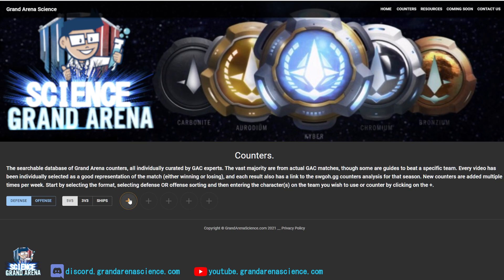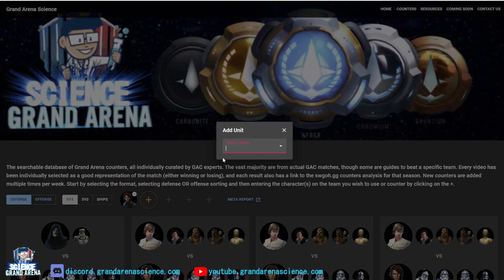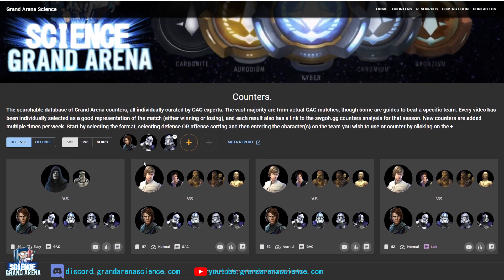Let's go look at some 5v5 defense. You click on the arrow — this is now colored, a small UI change — and let's say we're going to look for General Skywalker and search by Rex in 5v5. You can scroll down and see the different counter videos available. The counters are now sorted by points, highest first, and additionally sorted by complexity, so you'll see easy fights first and normal and complex at the end.